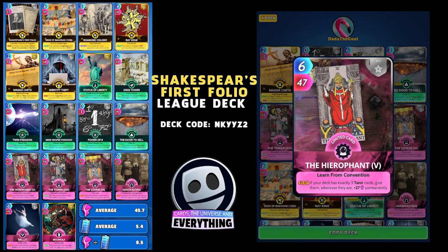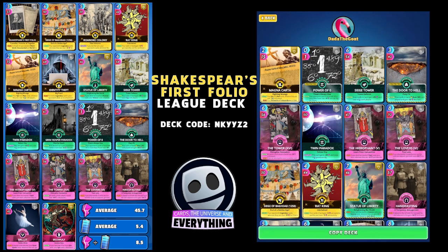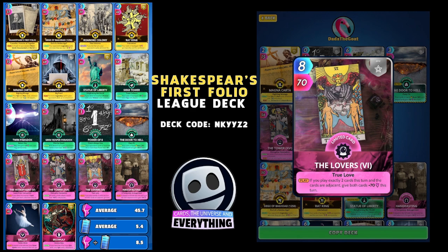Hero Font is another super cool card — the second of our three tarot cards. On the play, if your deck has exactly three tarot cards, give them wherever they are plus 27 permanently. Six for 47 on the play — absolutely amazing card when you play it with two other tarot cards.